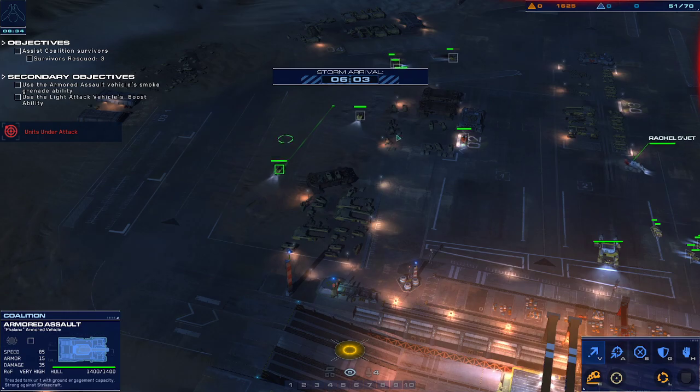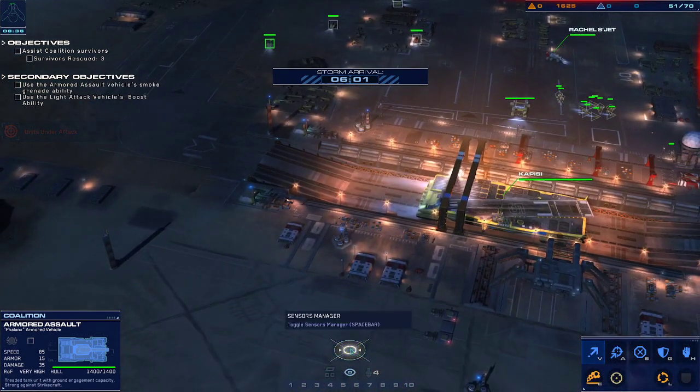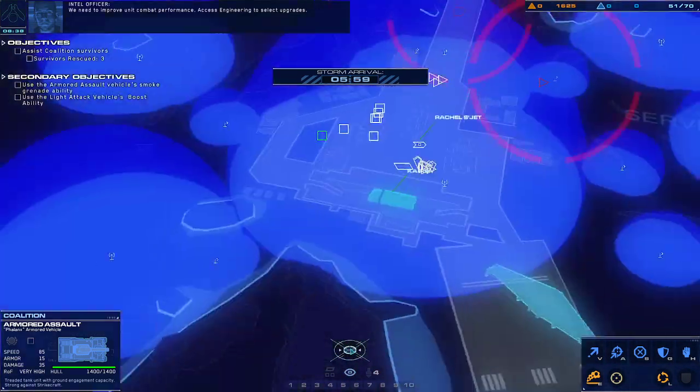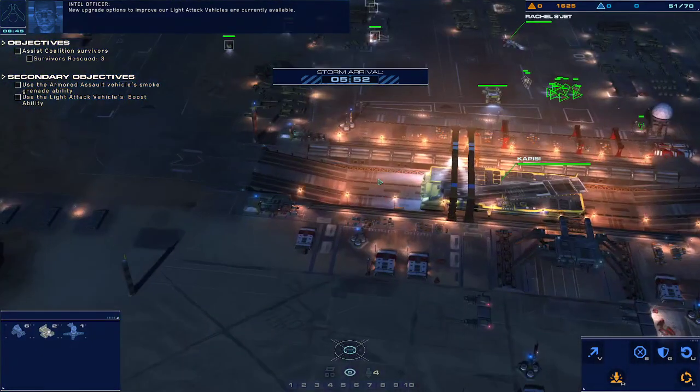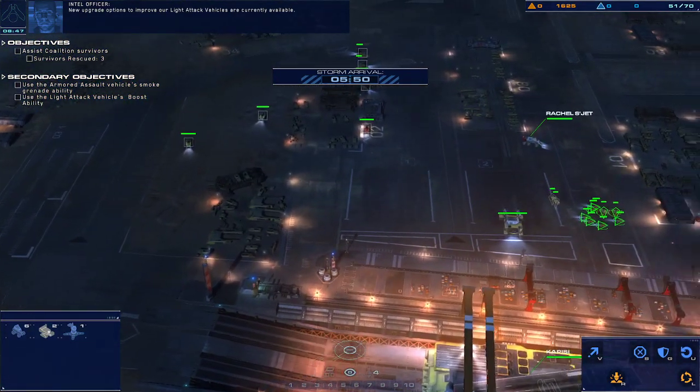Support ready. Armor ready, green line confirmed. We need to improve unit combat performance. Access engineering to select upgrades. New upgrade options to improve our light attack vehicles are currently available.